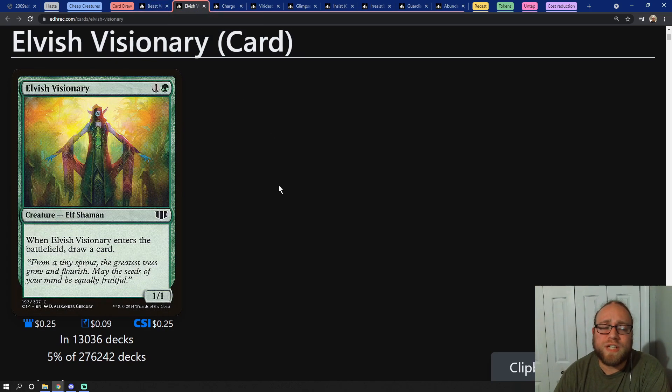Next we have Elvish Visionary, which isn't exactly card advantage but it is card draw and card parity because it's going to replace itself. It's a very cheap spell as well, which means it could help with our storm count. When you're playing a storm deck you want to be able to do one of two things: play a spell and draw a card, or play a spell and add more mana so that you can play another spell. This card does one of those things.